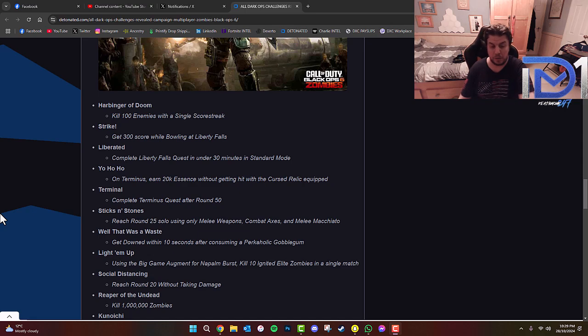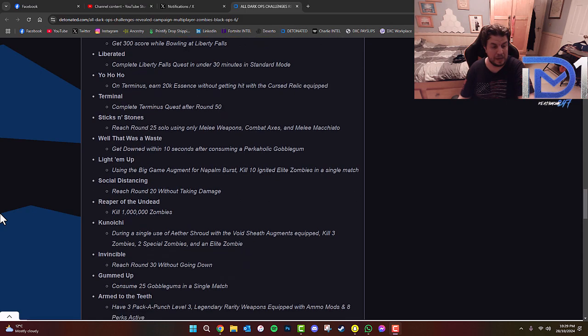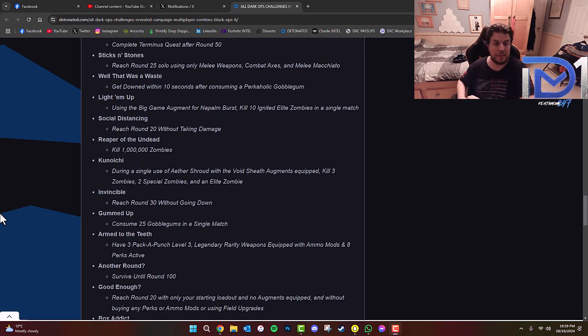'Sticks and Stones' — reach round 25 solo using only melee weapons, combat axes, and Melee Macchiato. 'That Was a Waste' — go down within 10 seconds after consuming a Perkaholic Gobblegum. 'Light Em Up' — using the Big Game augment for Napalm Burst, kill 10 ignited elite zombies within a single match. 'Social Distancing' — reach round 20 without taking damage. 'Reaper of the Undead' — kill 1 million zombies. 'Kunoichi' — during a single use of Aether Shroud with the Void Sheath augments equipped, kill 3 zombies, 2 special zombies, and an elite.